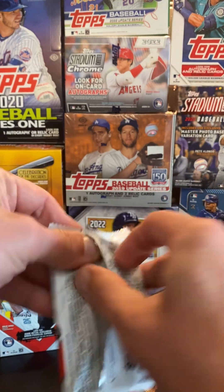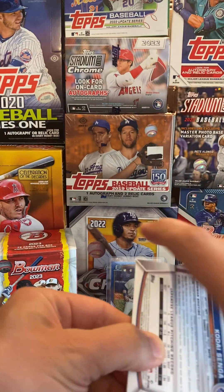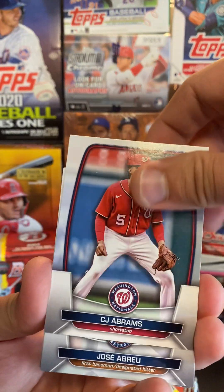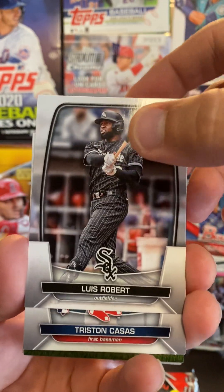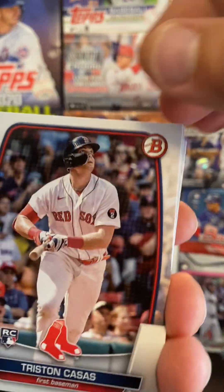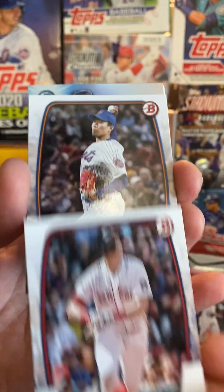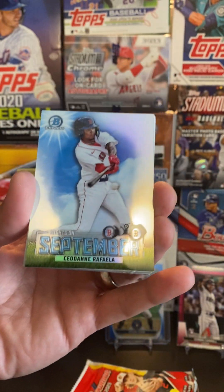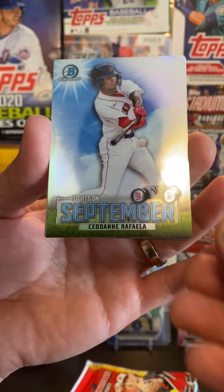Alright, pack three. Abrams, Jose Abreu, Luis Roberts — he's in his third year now and he's finally really coming along; he was in the home run derby. Senga is having a good year too, definitely coming into form. So this is our Sights on September insert — that's a pretty cool looking insert there.